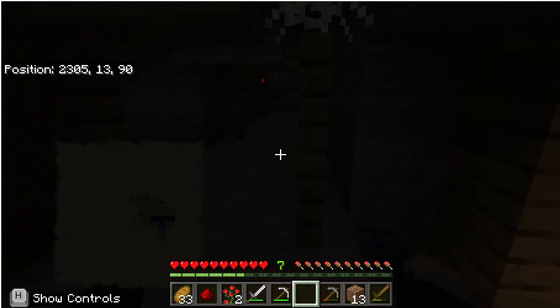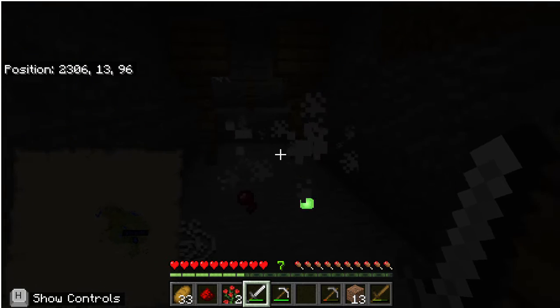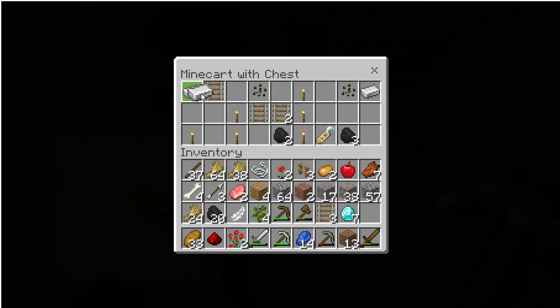Well, might as well find out what's back here. A spider! A spider is back here. Luckily it's not a cave spider. Not much, but I'm gonna need this for enchanting. Torches — yes, torches are always good, so I always accept torches. I also always accept coal, which is also in here, mostly for the making of torches.